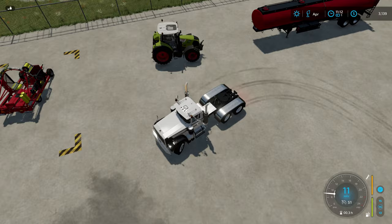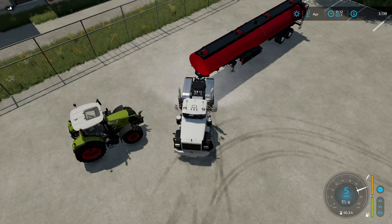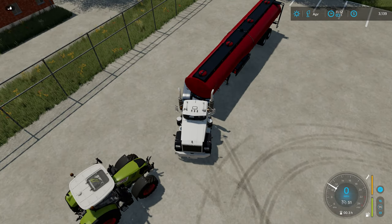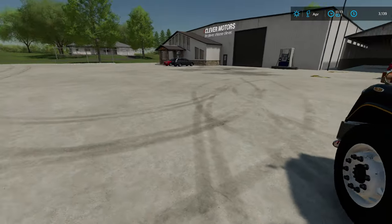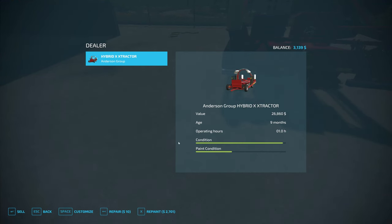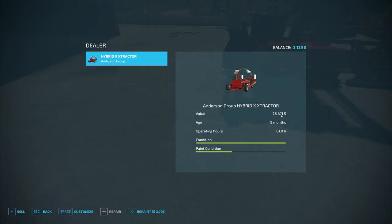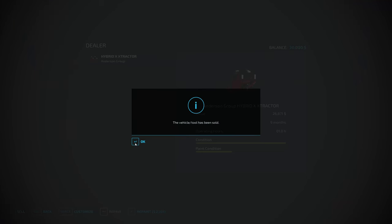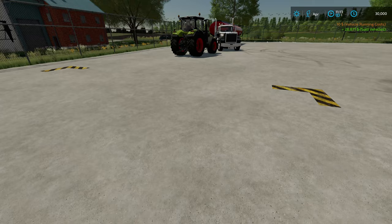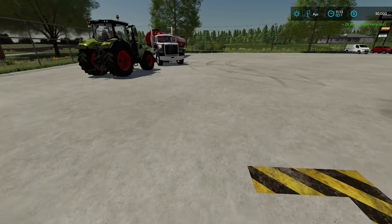Who put the Class Arion tractor right in front of my tanker? We should be able to squeeze in and grab the tanker. Here's the Anderson wrapper - the value is 26,860. We'll go ahead and repair for $10 - the value went up by $11, so actually an extra dollar out of it in a sense. Let's go ahead and sell that. How did I get the money to be exactly $30,000? Couldn't do that again if I tried.